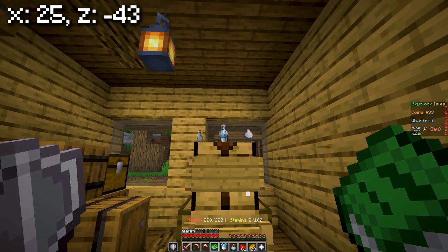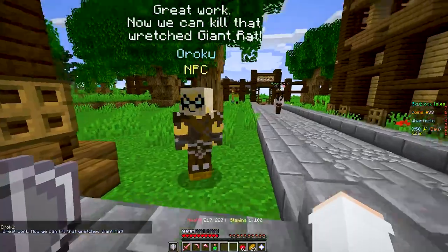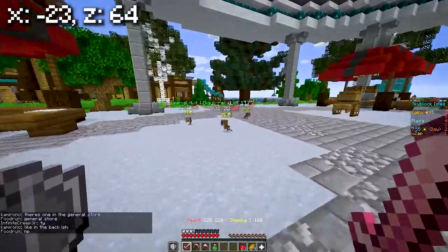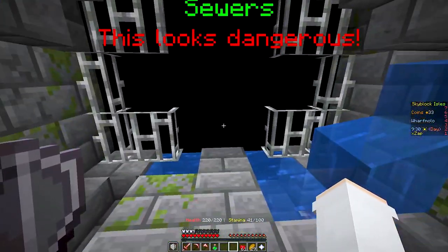Once this is done, go to the crafting table in the general store, right click with the book in your hand and it will craft the poison. With the poison crafted, go talk to Oroku once again and he will tell you to collect 3 cheese. To collect this cheese you can run around killing some squirrels near the plaza. And when this is done it will be time to enter the sewers.